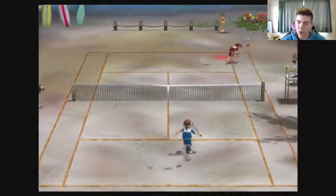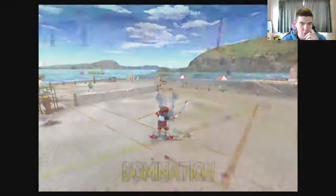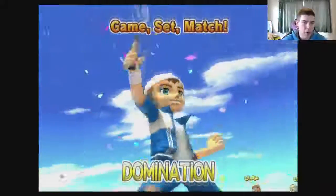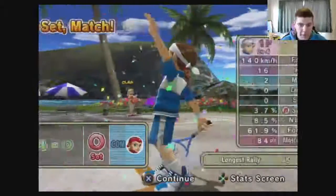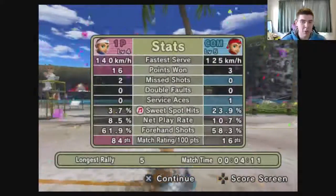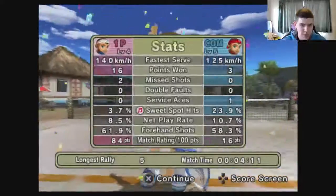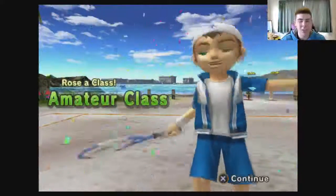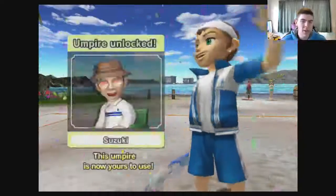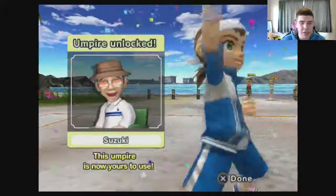Don't come to the net Yuki — you are going to get taken to! We won that one. That is four-love, and this was probably our best game to date. One set to love, four games to love — just three points won by opponent Yuki, two of them on unforced errors from us. Match rating 84 to 16, which is absolutely brilliant. We move up to the amateur class, and we've unlocked Suzuki as an umpire — very exciting!